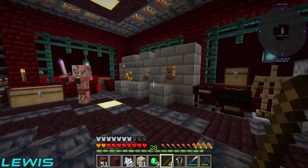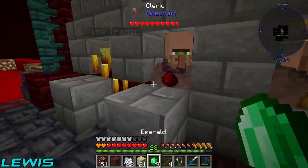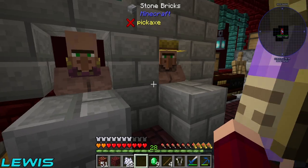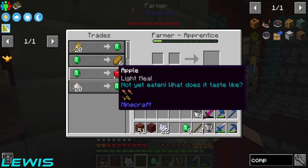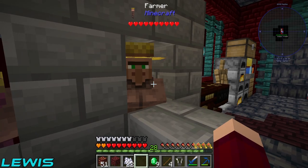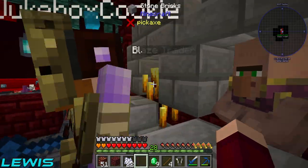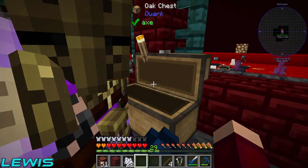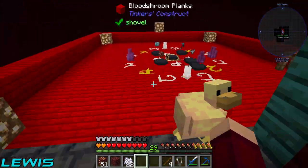Look at these guys - look what they're selling! This guy can sell us apples for an emerald, or we can trade rice for an emerald. This other guy still has the best deal with redstone - we always need redstone, but I'll save that for another time.